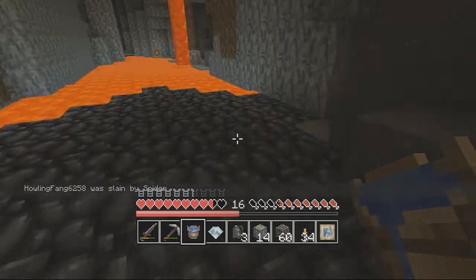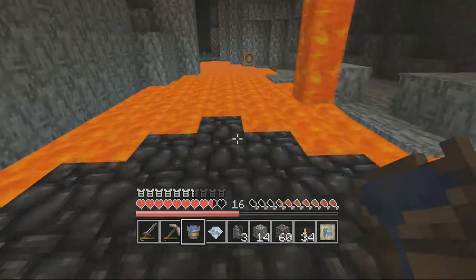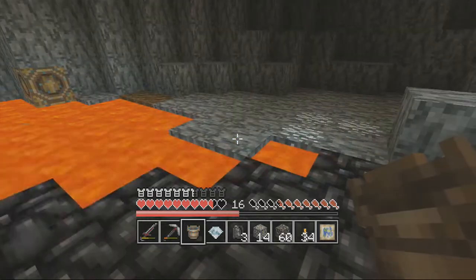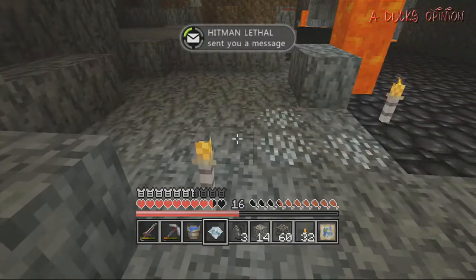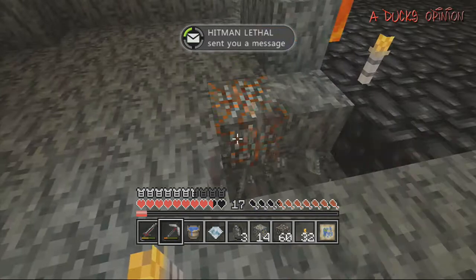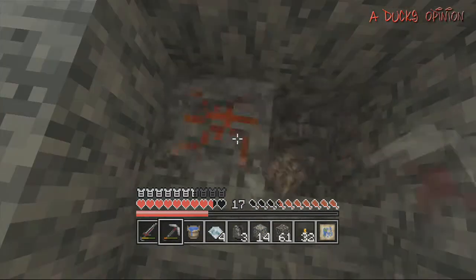What's up guys, the Duck Opinion here and we're back with part four of our let's play Skyrim map mashup pack in Minecraft. I don't even know what to call this thing anymore, but see that weird block right there — that is either the blue or the redstone one. But oh my god, more diamonds! Ever since I found that one I just keep finding them. This is good because now I can get obsidian in here and we have enough diamonds to make a pick.